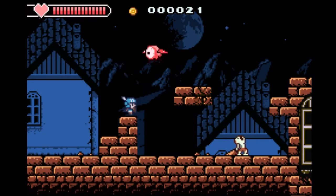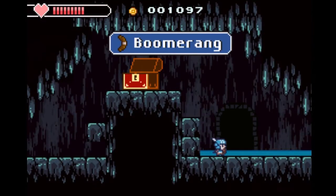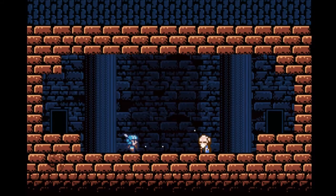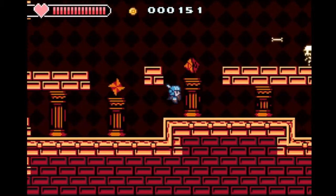The combat is satisfying. The Night Sword can be swung as fast as the attack button can be pressed. There are many different weapons that can be used, and they are even mechanically diverse. Among additional attacks, magic spells can be used, which are charged up for greater impact, and the sound effects make hurting enemies feel good.